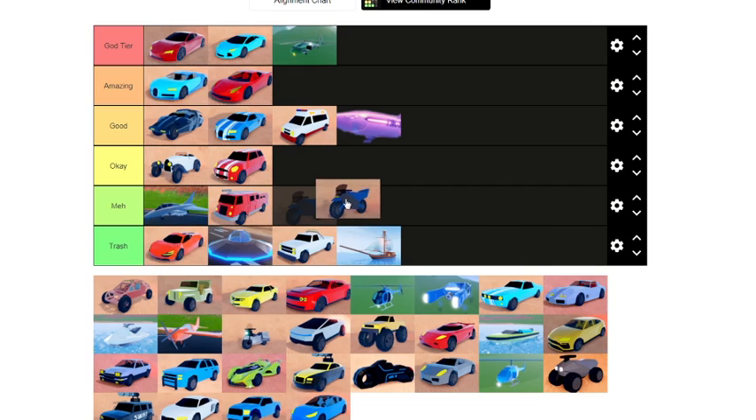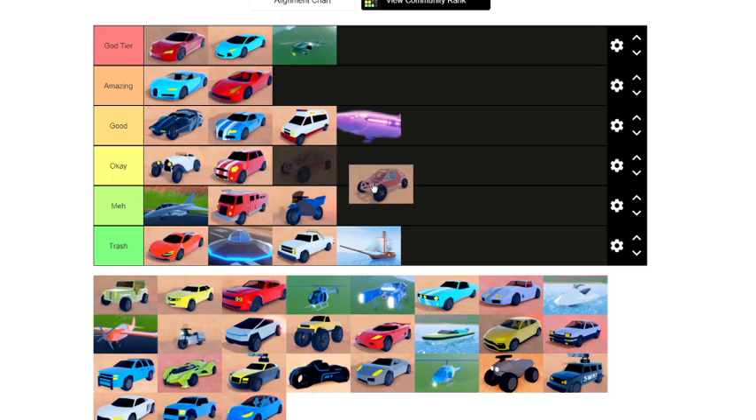Next we have the dirt bike. Rocket fuel does not work on it, ramps don't work on it, and it's pretty slow for 35k. It is good for maneuvering but all in all it's not a good vehicle — this is going in the meh category.